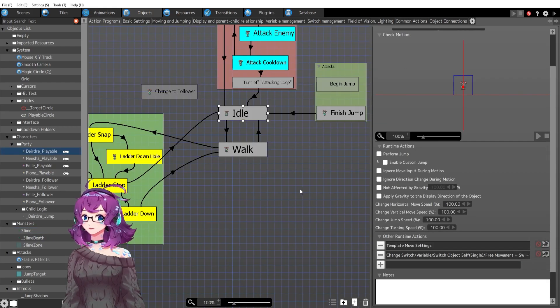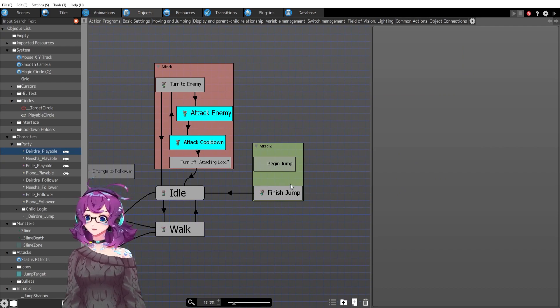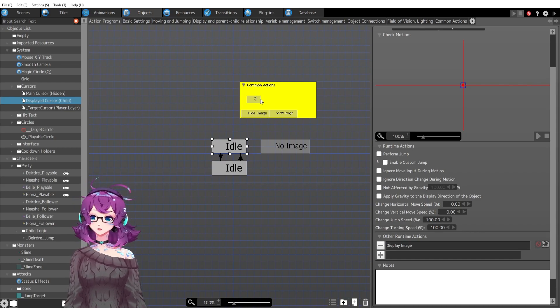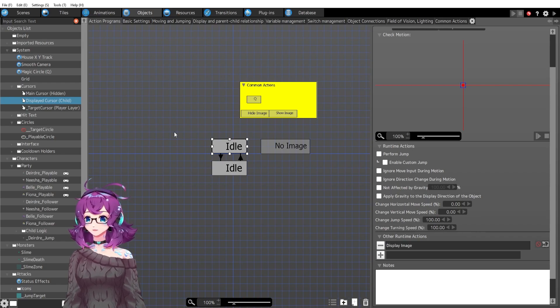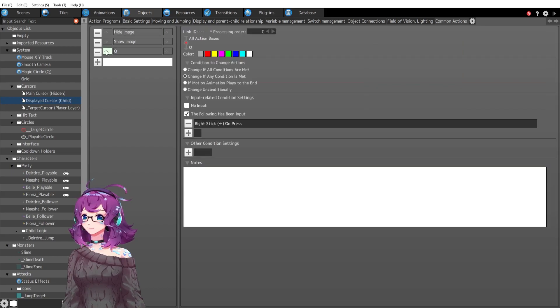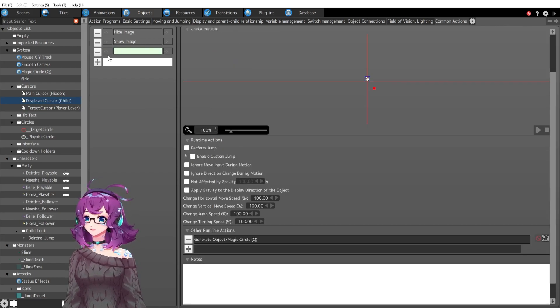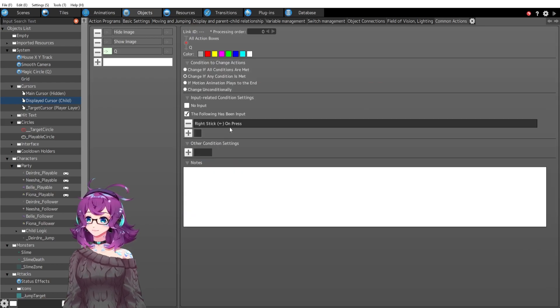So let's take a look at the code. All of this starts with the cursor, and the reason it's the cursor is because I wanted the magic circle that spawns to be a child of that cursor so that it'll follow my cursor around without any extra XY-following code — it's already kind of a mess with all my XY tracking in this game. Under common actions, I've got this Q common action. If right stick left is pressed — right now I have abilities set to the right stick — it's Q for the keyboard.